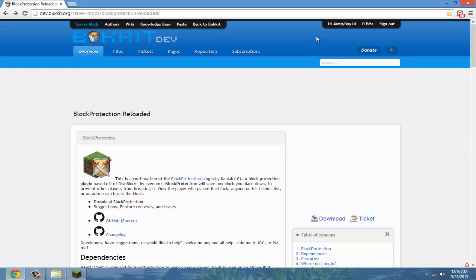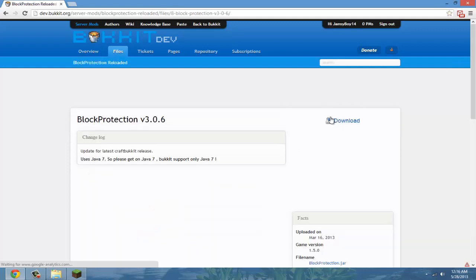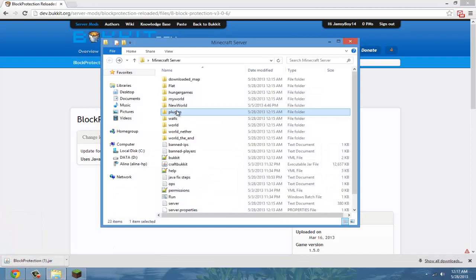You'll need Vault — I will link it in the description, so download that if you don't have it already and put it in your plugins folder. If you already have Vault, go ahead and download Block Protection Reloaded. Here's the download — put this in your plugins folder and restart your server.